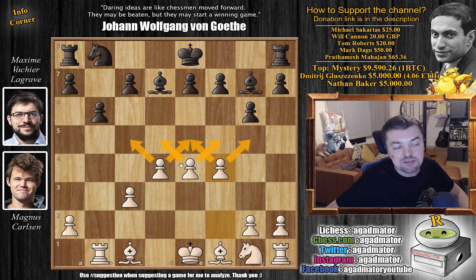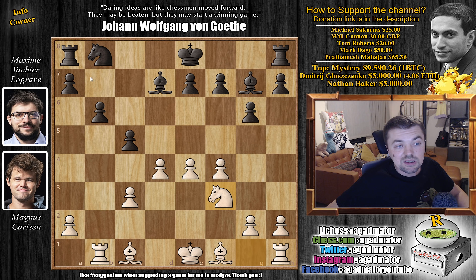Let's see how Maxime deals with this. Of course, as you would when you play the Grunfeld, you play c5 — you attack white's center. That's why the bishop is on g7. We have knight to f3 defending, and now bishop to c6 putting pressure on Carlsen's e4 pawn. We have bishop to d3 defending.